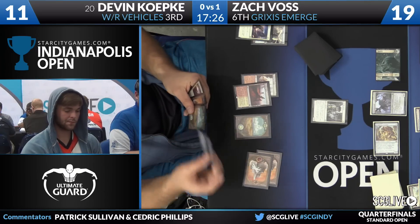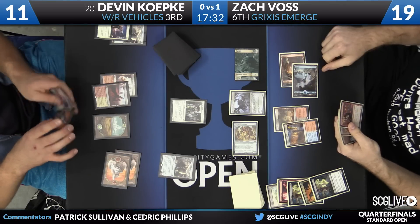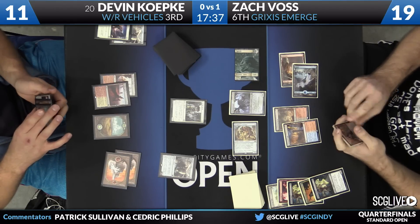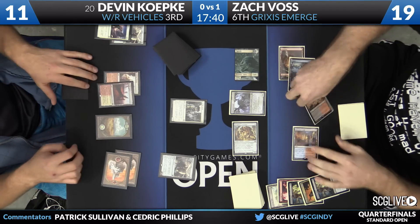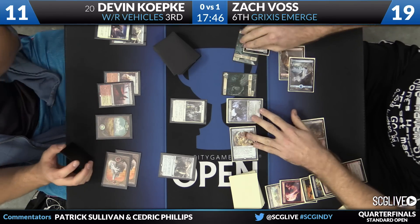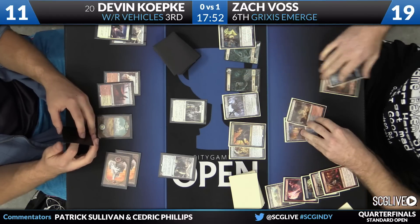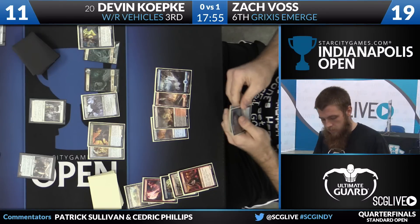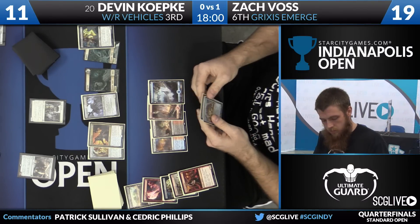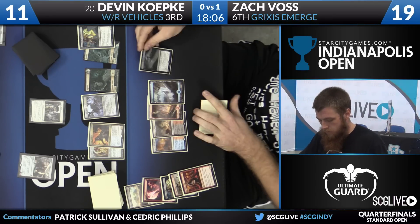Koepke has a Smuggler's Copter. Haunted Dead comes back with Kozilek's Return — Insolent Neonate bites the dust. There's a trigger for the Amalgam, and Amalgam comes back for Zach. Time to untap and draw. Scrap Trawler Scrounger draw — it's a clean cut. This deck is relatively relentless — end-to-end and not even close to losing.